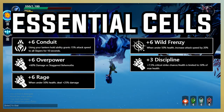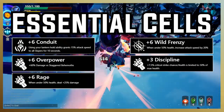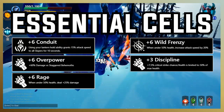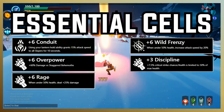The reason we take Conduit is because it gives us a 15% attack speed bonus when we use our Lantern's Hold ability. We use Overpower because it gives us 60% damage versus Staggered Behemoths. We take six Wild Frenzy because while we're under 50% health, we gain 20% attack speed.